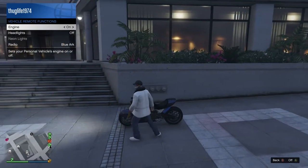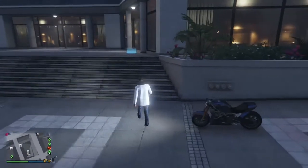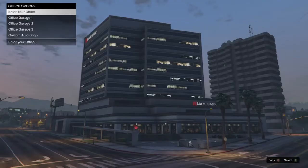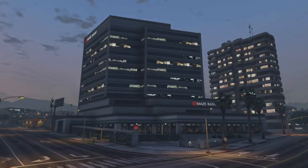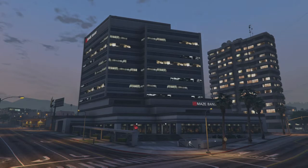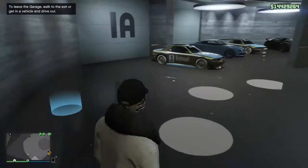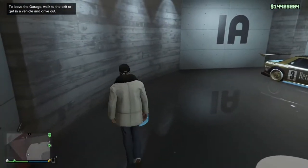My friend is waiting over at Los Santos Customs, which is in the center of the map — the one by Eclipse Towers. He's going to wait outside there and start up a job. Once he's ready and starts the job up, he's going to let me know. Once he starts the job up I'm going to join him.